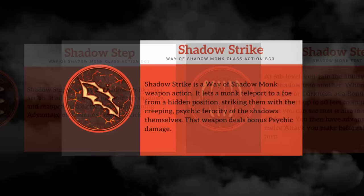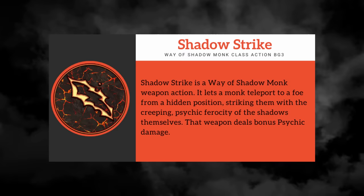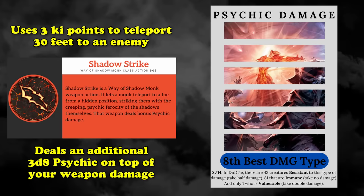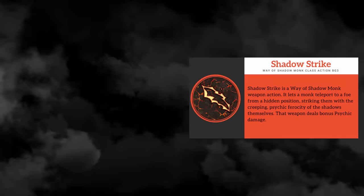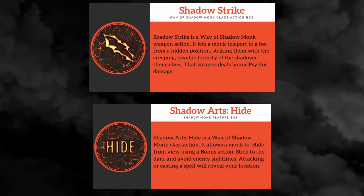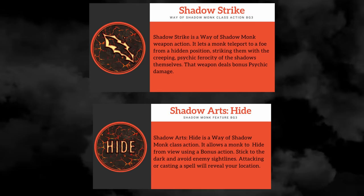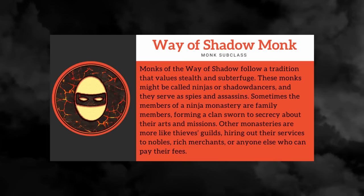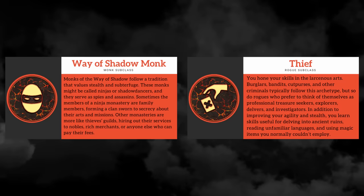Moving on to your 11th level feature, we have Shadow Strike — a brand new feature that substitutes for Cloak of Shadows since that has been moved down. It's a pretty powerful substitute. If you're hidden, you can use your action to spend three ki points and teleport up to 30 feet to an enemy. When you do so, you make a melee attack with your weapon or unarmed strike, dealing an additional 3d8 psychic damage along with your normal weapon damage, while also shutting off the creature's ability to make opportunity attacks against you until the end of your turn. So you can be hidden in the shadows, teleport to an enemy to deal a ton of damage using Shadow Strike, and then either deal even more damage with Flurry of Blows, or retreat back into darkness and bonus action hide to set yourself up for another Shadow Strike — and there's nothing your opponent can do about it. All the changes the Shadow Monk receives in Baldur's Gate 3 not only make it easier to play in a video game setting, but the addition of Shadow Strike elevates an already powerful subclass to one that is far more active and deadly.